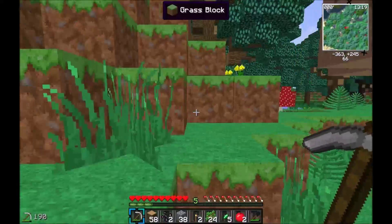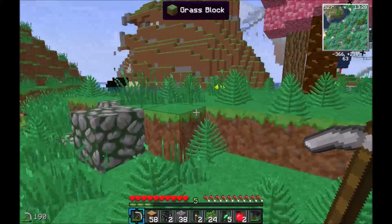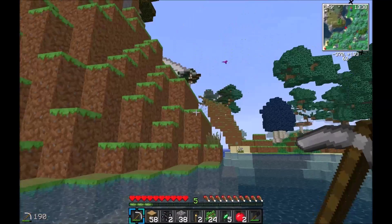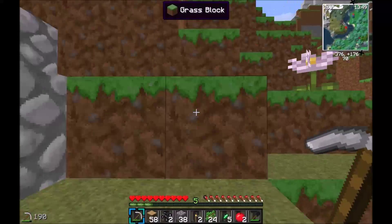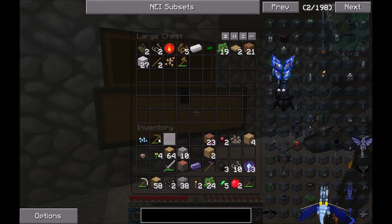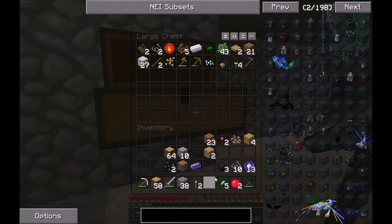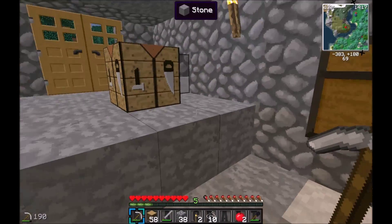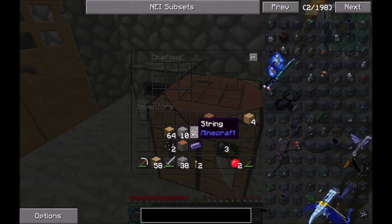I need to get home. Typical Houdini style — I get lost. I think I'm over here somewhere. I've got a map on this but I can't really get to grips with the waypoints — I can't even find it in the options to be honest. I've got 10 strings so I'll put these in here and see how many bits of wool I can make out of that. Two — that's not enough; I need two more strings.